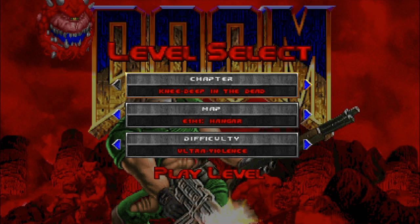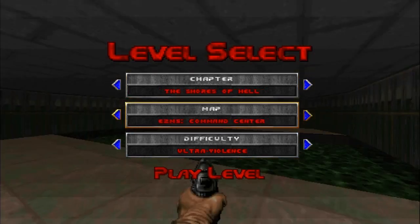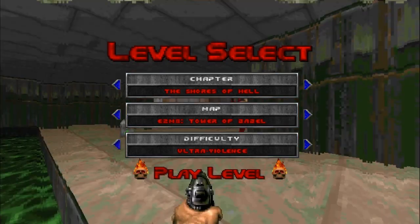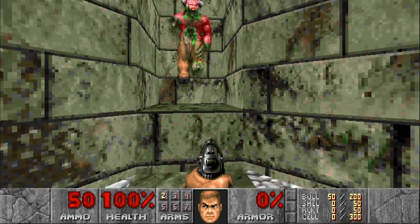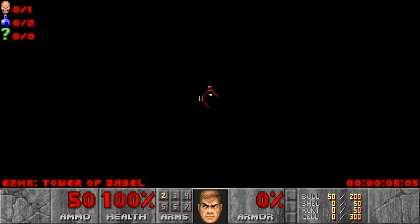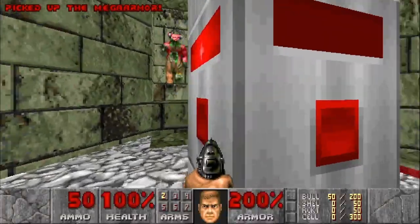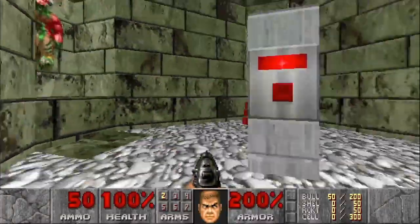Welcome back to our 100% playthrough of Classic Doom on the PlayStation 4 Unity port. We have finally made it — E2M8, Tower of Babel. So who wants to see a cyberdemon? In this map, there's only one enemy that counts and zero secrets. So welcome to deathmatch, and welcome to one of the most iconic enemies in the game.